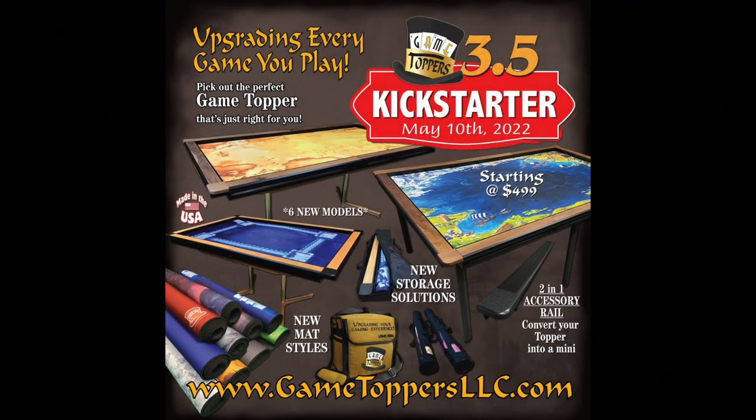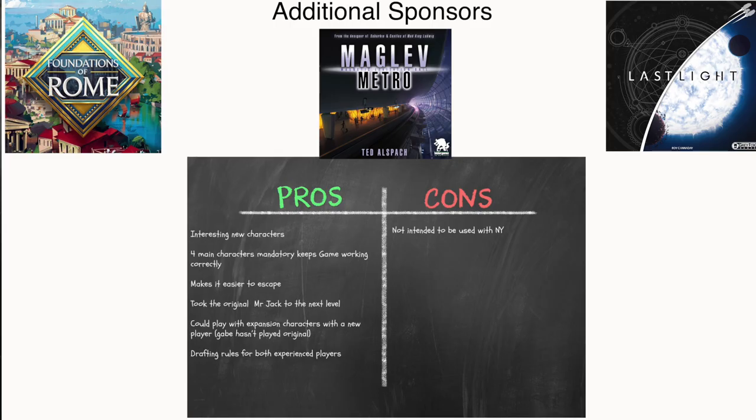Game Toppers not only transforms your existing table to a high-quality gaming solution, they now offer full leg kits and dining cover solutions for the full table application. Paired with their amazing thematic premium stitch edge mats from noted board game artists like Vincent Dutre, collapsible cup holders, and really cool accessories, it's a complete system that upgrades every game you play. Go to GameToppersLLC.com or click the link below to late pledge for their latest Game Topper 3.5 Kickstarter campaign.